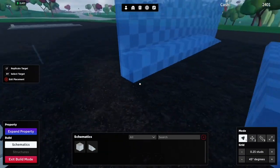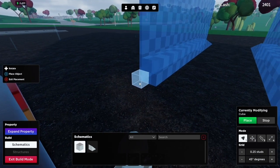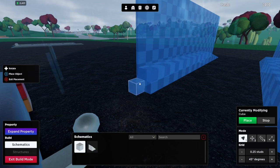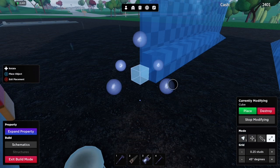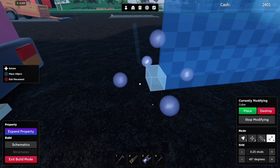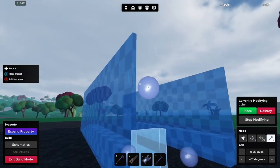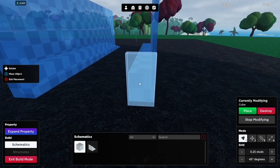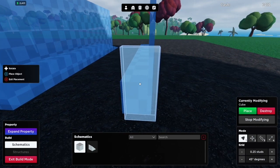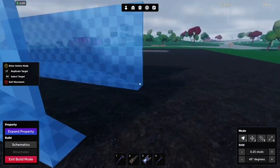Now create little stoppers so the truck doesn't go forward. Get another cube, place it at the end, edit the size — make it as long as the cube side and thin to avoid wasting materials — then extend the height so it stops the truck. Place one on the other side as well, then move them into the correct positions and make sure they're lined up.